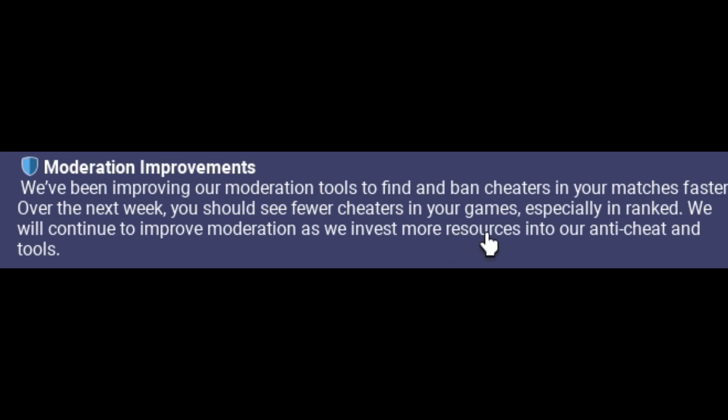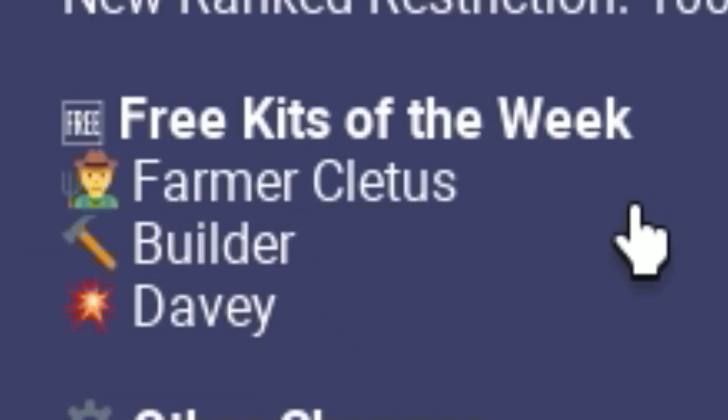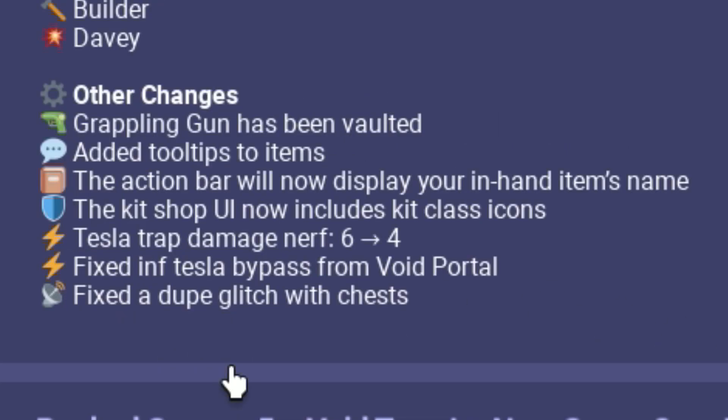Next up are some rank changes. Now you must have a hundred wins and an account age of seven days, which is very helpful. The free kits are Farmer, Cletus, Builder, and Davy — really trash kits, but Builder is really good.